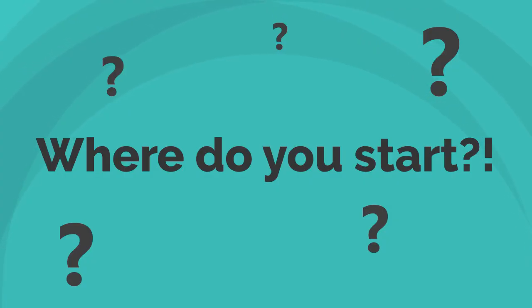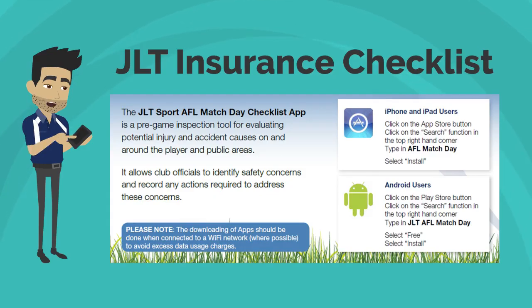So you have been rostered on as ground manager at one of your club's games — congratulations! Now where do you start? The first thing a ground manager must do upon arriving at the ground is to complete the JLT game day checklist, using the JLT AFL game day checklist app. The app is a pre-game inspection tool for evaluating potential risks on and around the ground. It is essential to complete the checklist to ensure players, officials and spectators are protected by the JLT insurance. This is the responsibility of the home club.